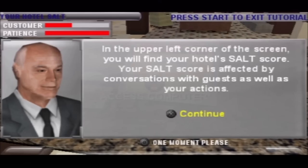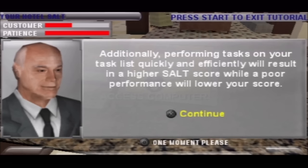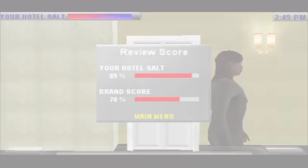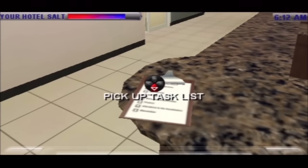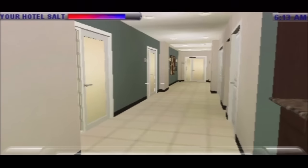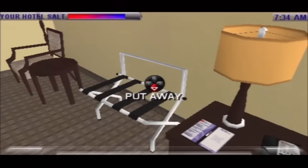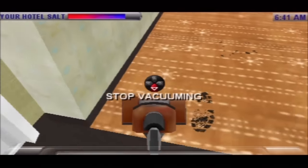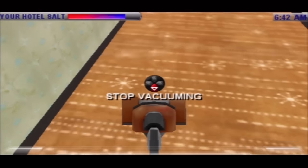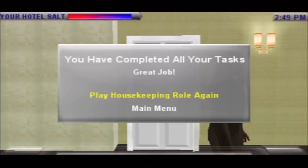Each role you perform is scored by a system called SALT — it stands for Satisfaction and Loyalty Tracking. The score is based off not only how well you actually perform the job, but the interaction you have with the visitors of the hotel. Whatever SALT score the player receives would then be compared to their actual SALT scores from real customer feedback in the hotel. The first role, Housekeeping, starts you off with a task list moving from room to room cleaning. You need to clean every spot perfectly to get the best SALT score. The gameplay is pretty repetitive, but each room requires different items to be cleaned or arranged, and it's not uncommon to leave a room forgetting to clean something. Once you finish your tasks for the day, you've completed your shift.